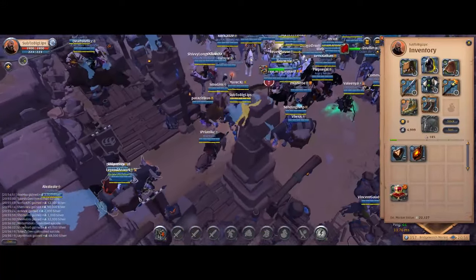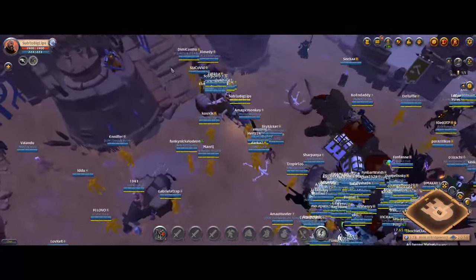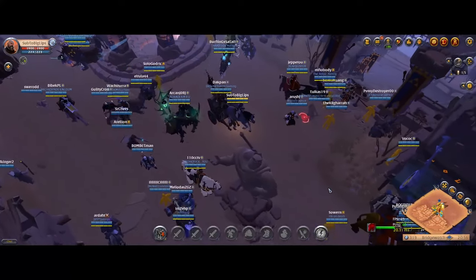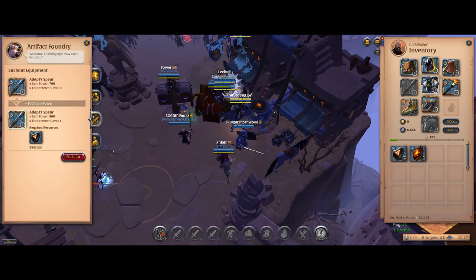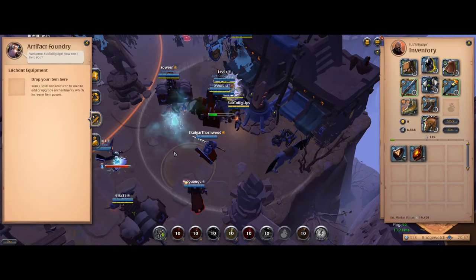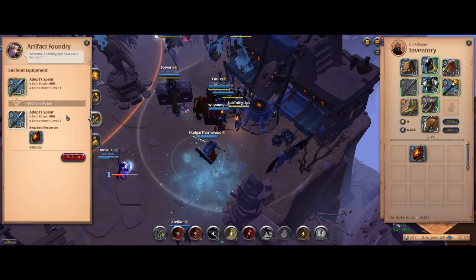We bought these runes and souls because they can be used to upgrade our gear to essentially a tier higher, giving an extra 100 item power per upgrade. To upgrade, find the artifact foundry on your cluster map — it's the giant hammer symbol. Click the hammer and go to the third tab: enchant. Drag all your tier 4 items (not the bag and cape) into the enchant slot and hit enchant — this uses all your runes. Since the spear is our weapon and most important, use the 144 souls to upgrade it to 4.2. Our spear's item power is now 920, compared to the normal 700, because we used souls and runes on it.